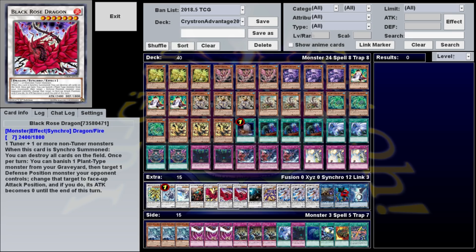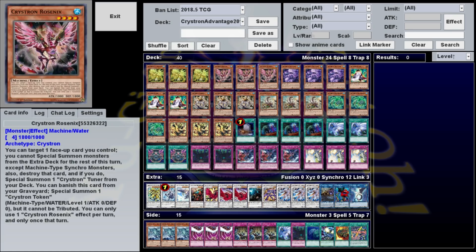What makes these monsters particularly potent in this deck is that we'll be summoning them during the opponent's turn, usually when they're in the middle of trying to build up their board, preventing them from establishing anything that might be able to negate our plays. We accomplish this via the Crystron engine.